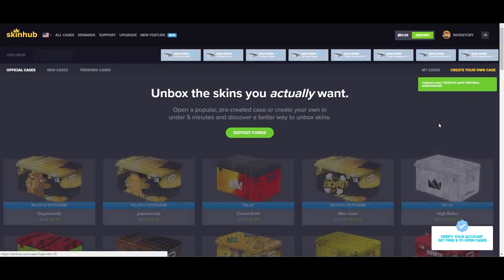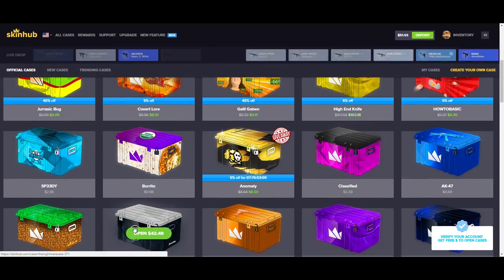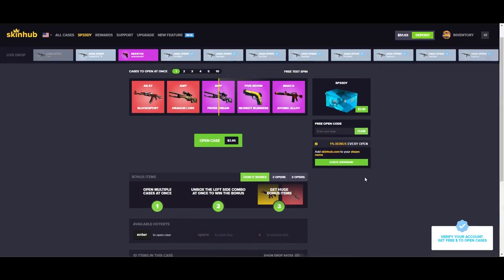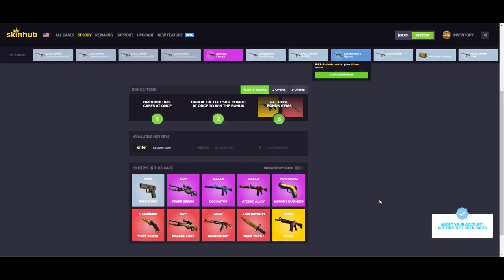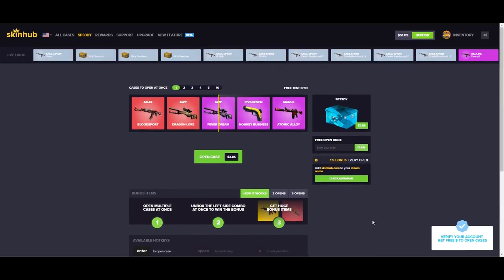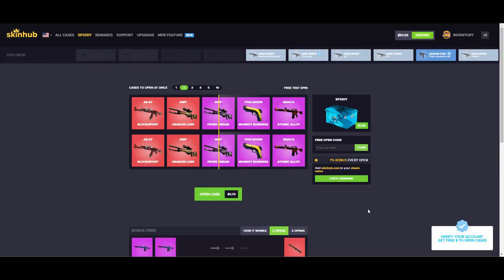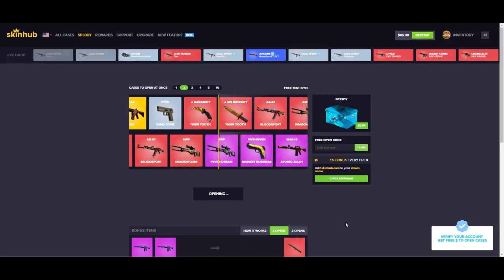Now let's go back to all cases. What we're going to do is scroll down to this Scrublord K-Wire Privilege case and open a couple of these because we need some skins to start out with. I'm going to try to get a cheap skin and use the new feature on the website to see if we can trade it up to something delicious.